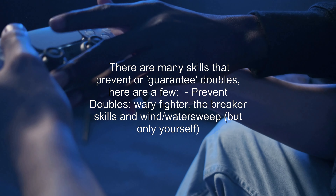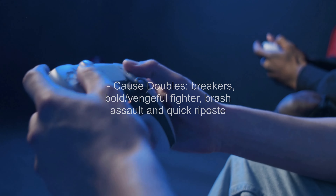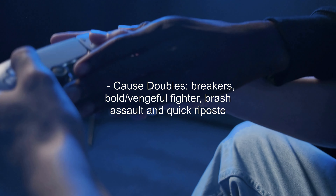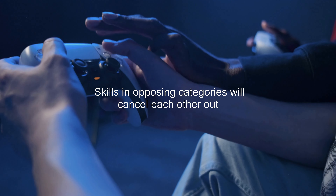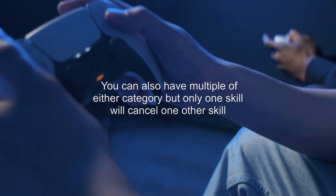So how can we solve this? There are two possible answers. Answer 1: skills that prevent or guarantee doubles cancel each other out, and thus will use the default to determine if a unit doubles — check to see if one unit's speed stat is 5 higher than the other.